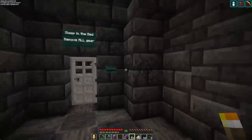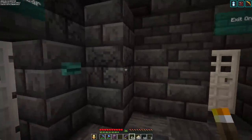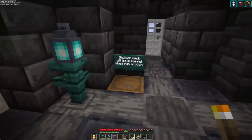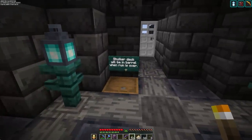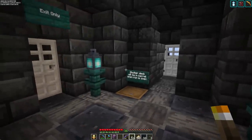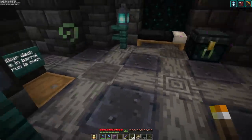This door right here is exit only — there's no way to get through this door going in. This is where you'll come out after a successful run. When you're down in the dungeon and you leave, you go to a little post-shop, spend your embers, and come up here. The minecart will drop you off inside there and you'll be able to come out right here. 'Shulker deck will be in barrel when run is over.'